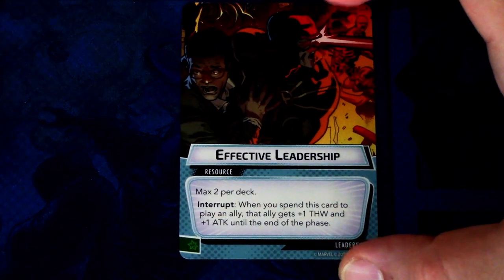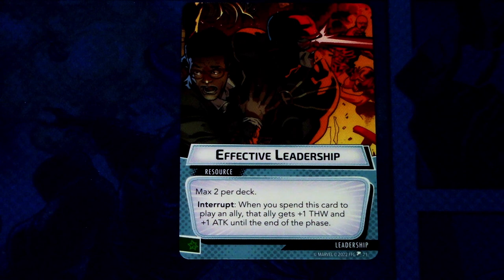Next up we have Effective Leadership — two copies of this. I think we got this in the Cyclops deck. Each ally gets plus one thwart and plus one attack until the end of the phase.